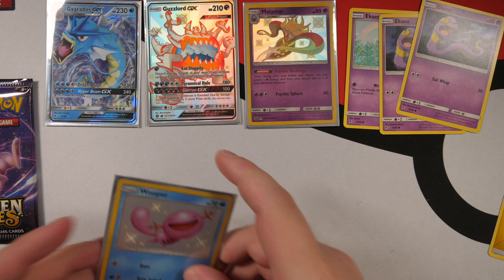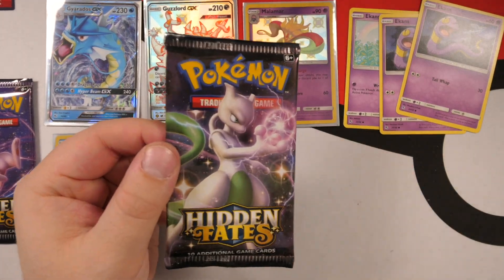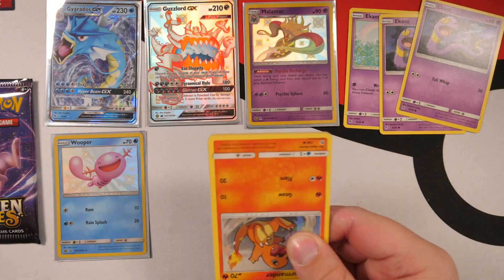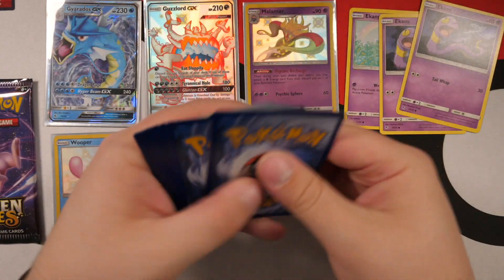I told you — these Mewtwo and Mew pin collections are the best! If you guys want to see more let me know, because I will literally go order some more. We've got Shiny Wooper, which is beautiful, and then a Butterfree at the back — super rare, I never pull that card. A fun fact about this video: I'm literally filming it about an hour before it goes live. Laura's going to edit this really quick — leave a like for Laura!